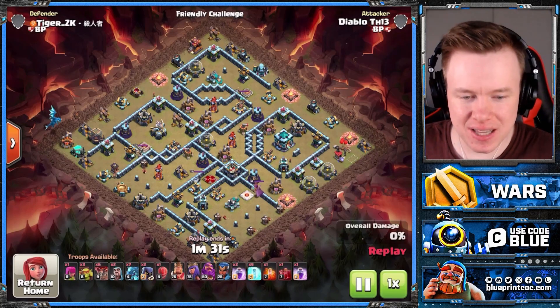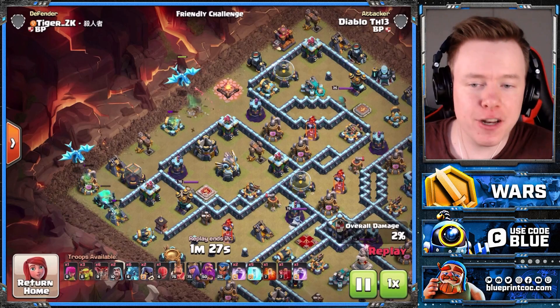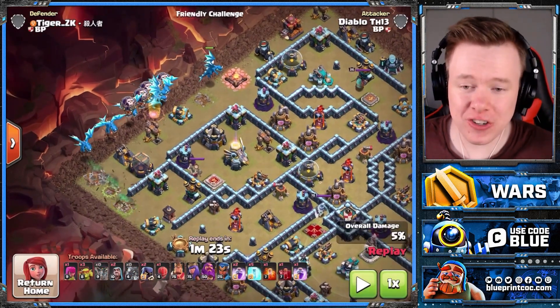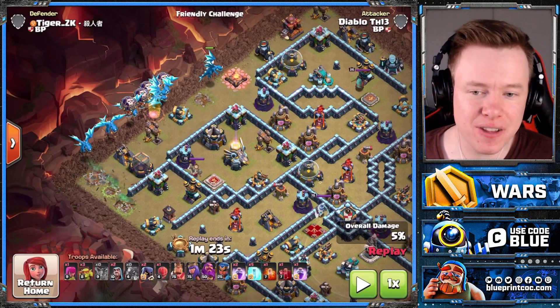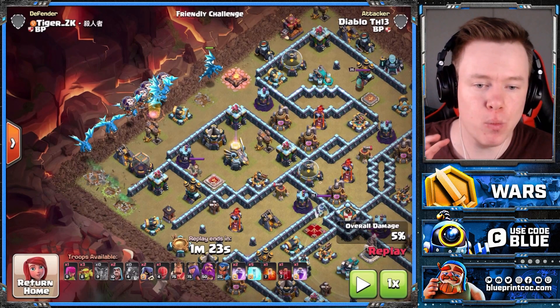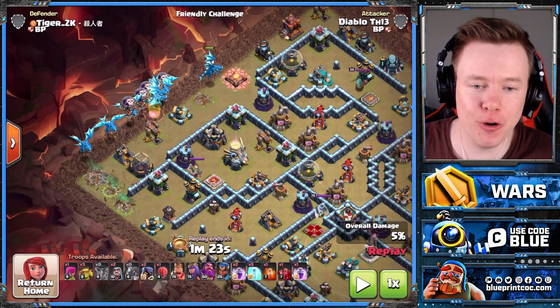You're going to notice he brings the Slammer with this attack — and I really liked that. How do you start this attack? You put an E-Drag on either side of the funnel, they set the funnel, and then the rest of the E-Drags first, then the Balloons. With E-Drags, you don't want to go into the Town Hall, but outside of the Town Hall — you want to go into the area which has the highest value on the base. However, you do not want to go against two sweepers, so keep that in mind.